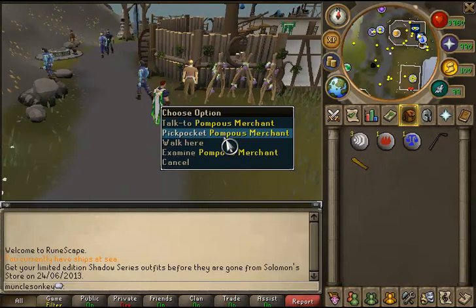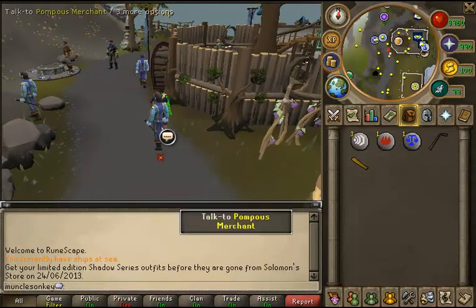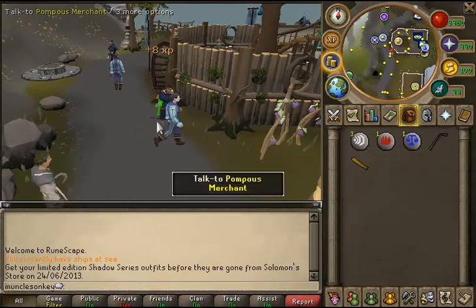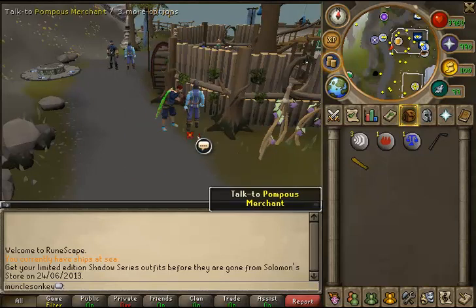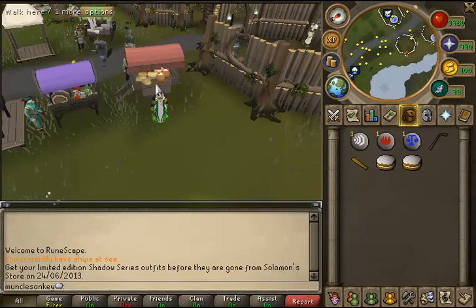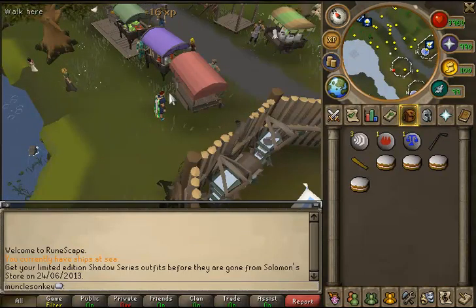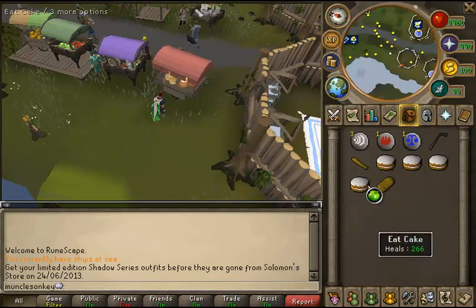When you want to pickpocket pompous merchants, you can find them all around the Taverly lodestone, which is very convenient. They give 8 XP per pickpocket and it will go fairly fast through the first few levels. You gain a bit of GP per pick but it's not much. At level 5, position yourself right behind the Baker stall, steal from it, and a new item respawns in a few seconds. Standing in this exact spot you will very rarely get caught by guards or farmers, and if you are caught you can just kill them — they're only level 14.